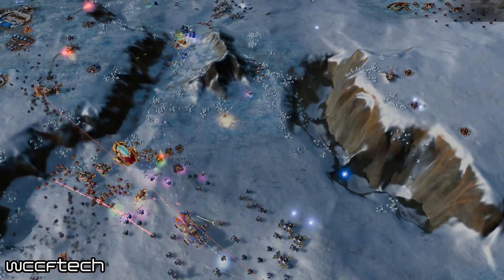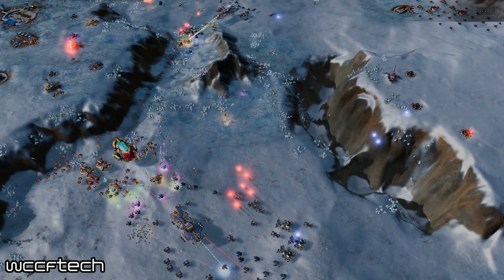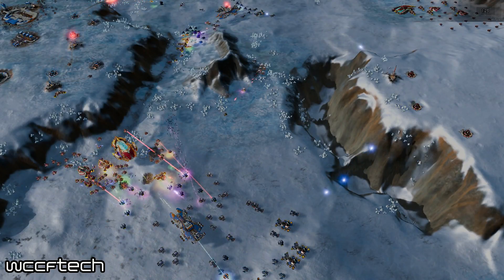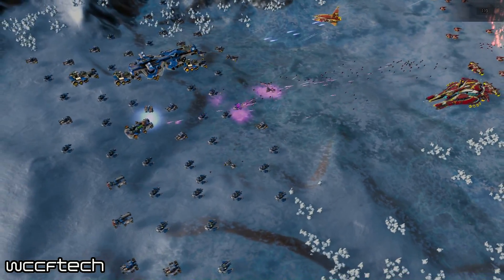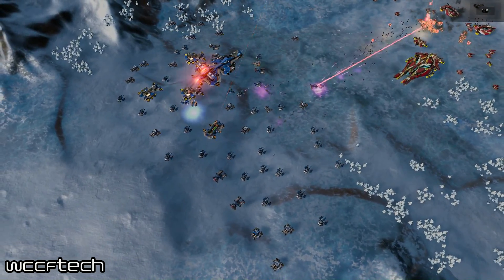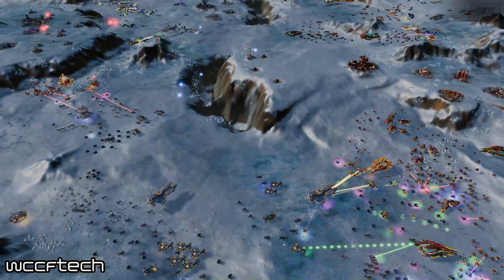This chip features 7.2 billion transistors and a 314 square millimeter die, for a total of 2432 CUDA cores. The 1070 Ti houses 152 TMUs, 64 ROPs, and 8GB of GDDR5 — another difference from the 1080, which uses G5X memory. The memory is locked at 8GB for a total bandwidth of 256GB per second.